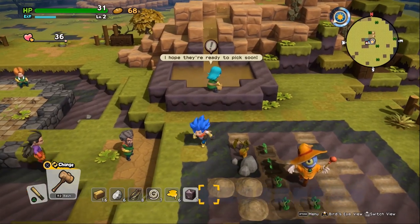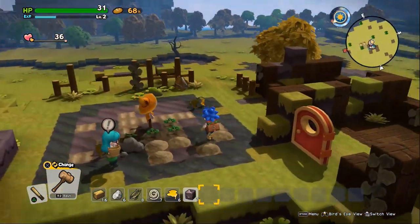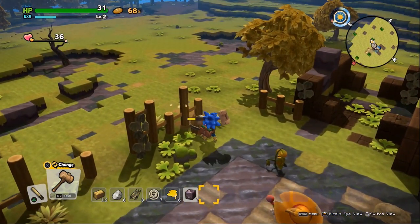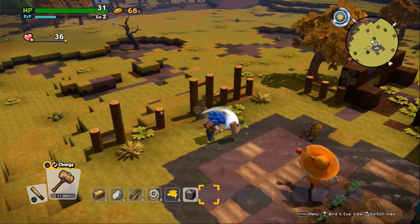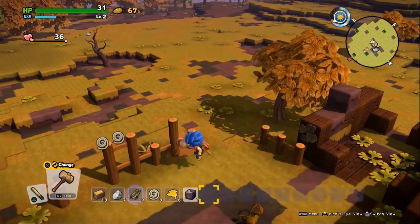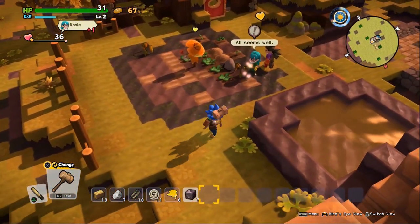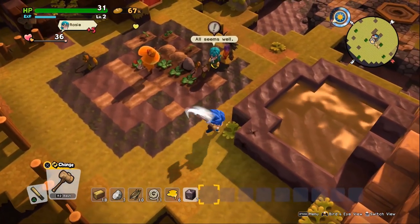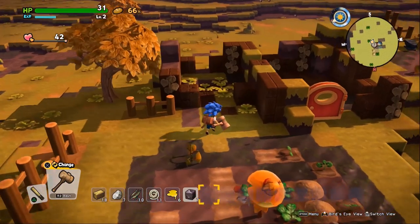We'll get loyalty points from her here and there — I don't exactly know what we could use them for. Let's take a look around. There is a little bit of junk, so we'll go ahead and fix that up. Get all of that mess out of the way, harvest the resources from it, and get it all cleared up. We just have to wait a little bit before we're ready to go — and it's gonna be night here pretty soon.